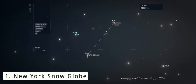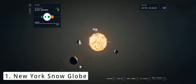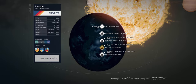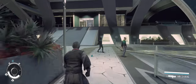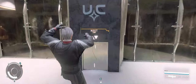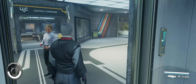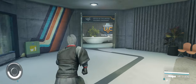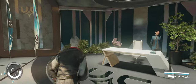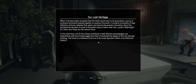Our first quest to collect the New York snow globe is triggered by reading the book Our Lost Heritage in the Mast building on planet Jemisin within the Alpha Centauri star system. You will have access to this area very early in the game. Head to the Mast district and take the elevator in the main building to the Central Command Office of the President. Turn right once you are there and take an immediate left after you reach the reception to enter the room with the book Our Lost Heritage on the table, which you will have to steal to unlock the quest to go to the New York landmark.